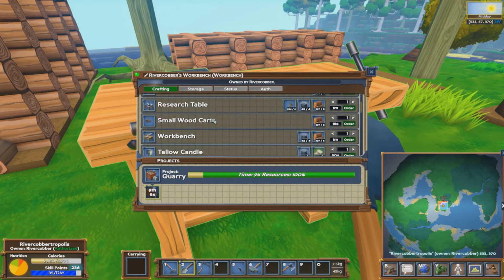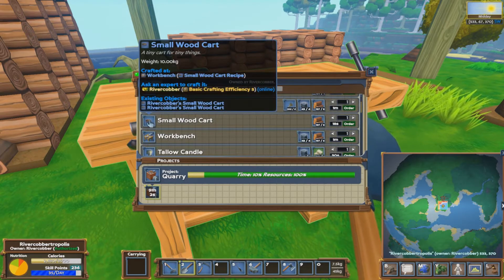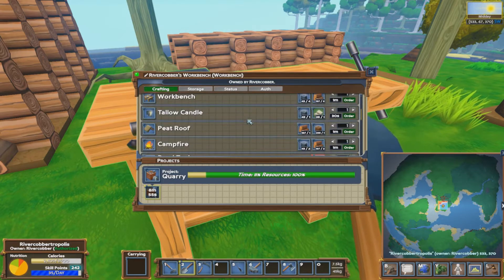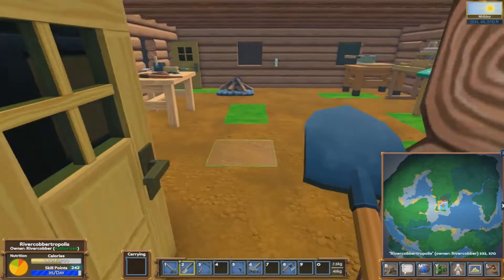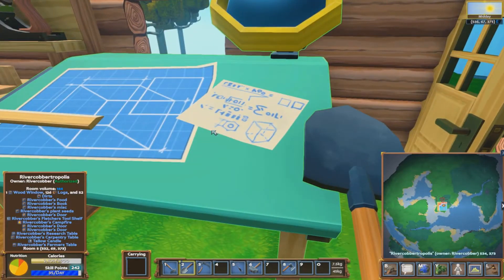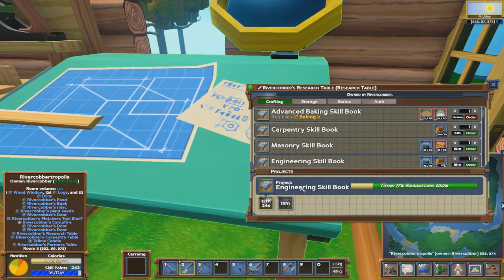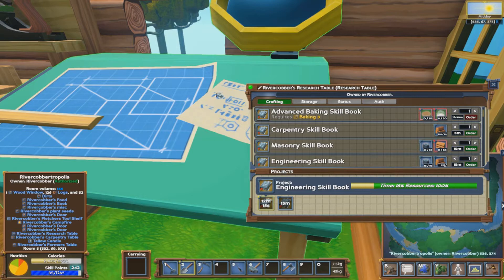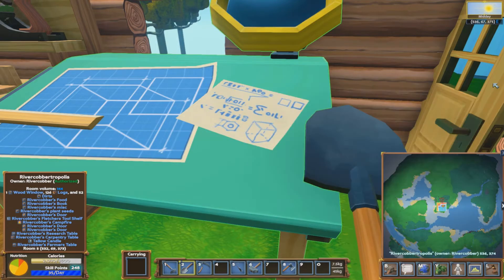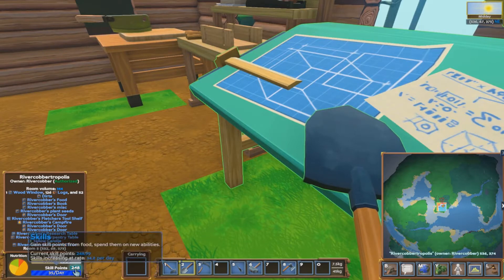Research table, small cart - I thought we could make that small cart bigger, but no we can't. We're doing the engineering one as well as the cooking one. Engineering will open up a whole heap of other stuff for us as well. I can't remember which one it opens up.